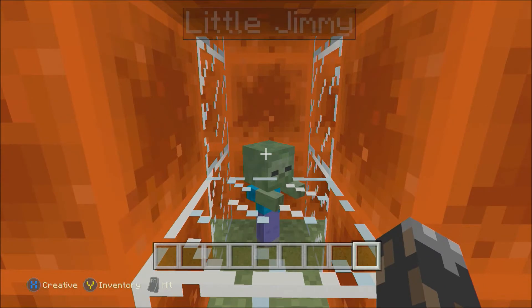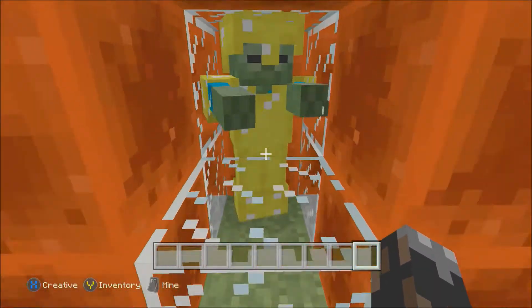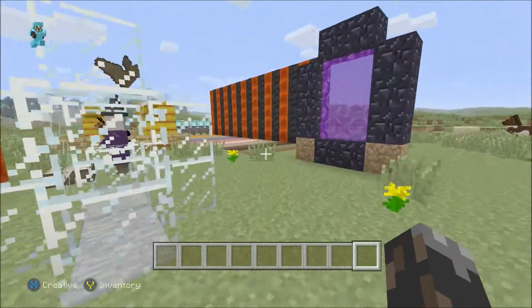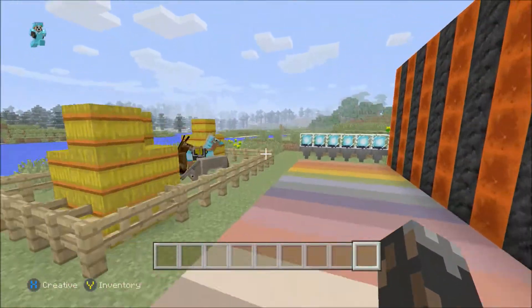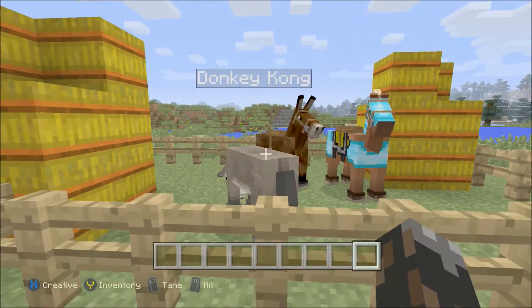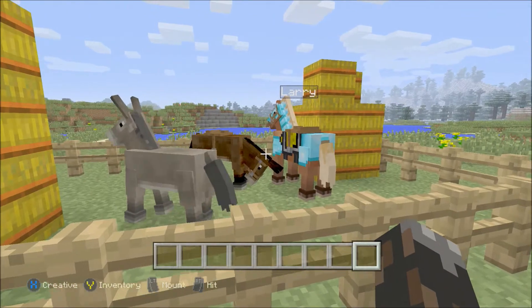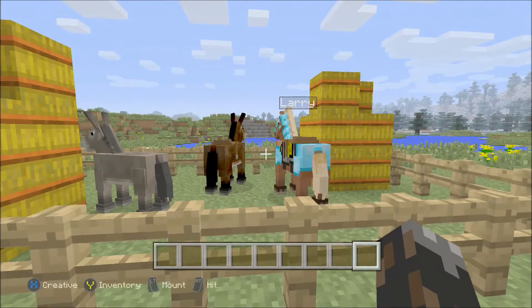They also added in little zombies, as you can see, and zombies that also wear armor. I know a lot of people have been wanting horses, and yes, finally they did add in horses — as you can see — along with donkeys and mules. They also added the hay bale, so I'm really excited about this update.